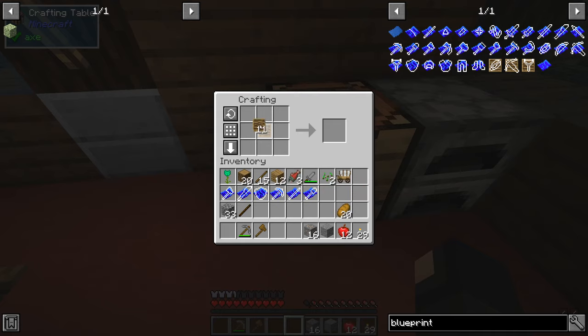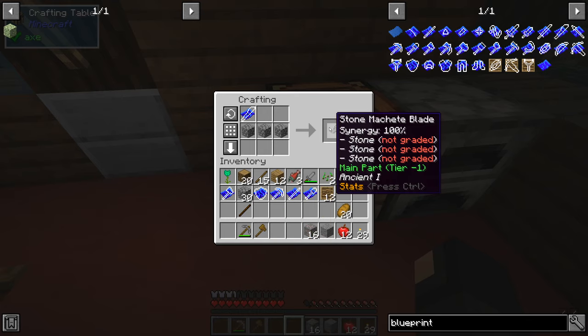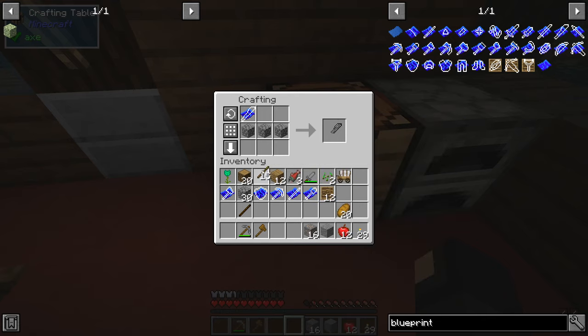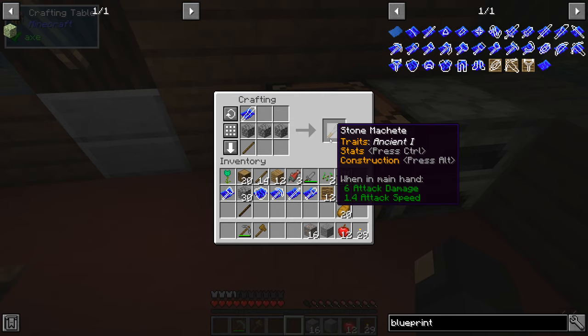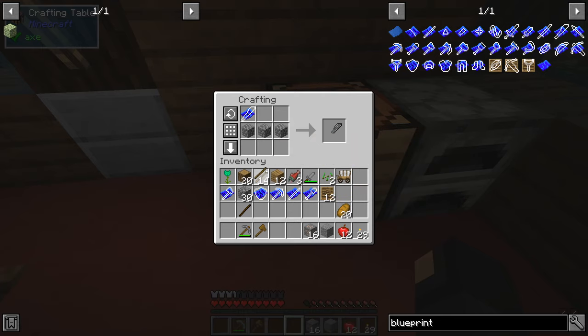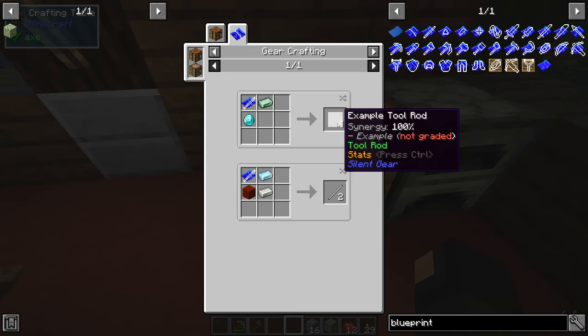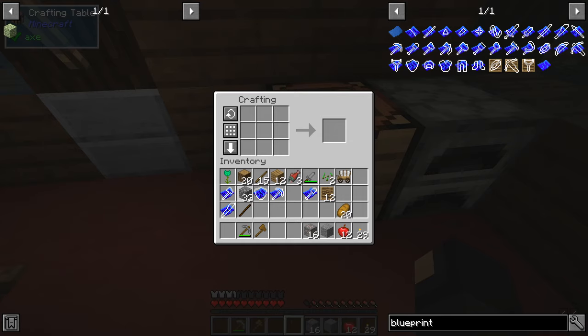I got a machete blueprint, but say if I wanted a sword, you'd use a template board to craft a template, and then use that to make a sword. I'll actually go with the machete — that needs three materials for the head. We can either craft it as-is or also throw in a rod. Let's take this tool rod blueprint and craft compound tool rods.